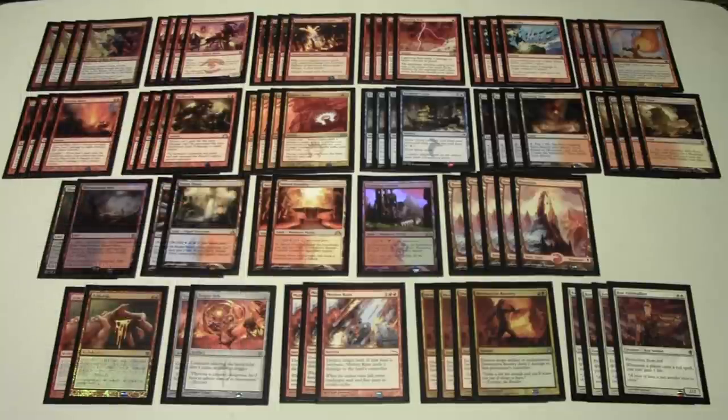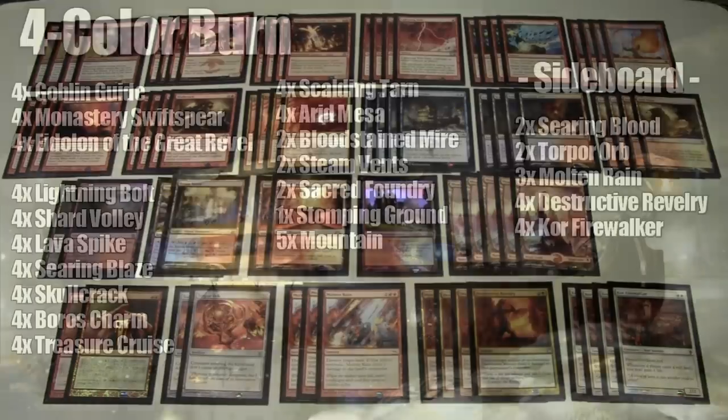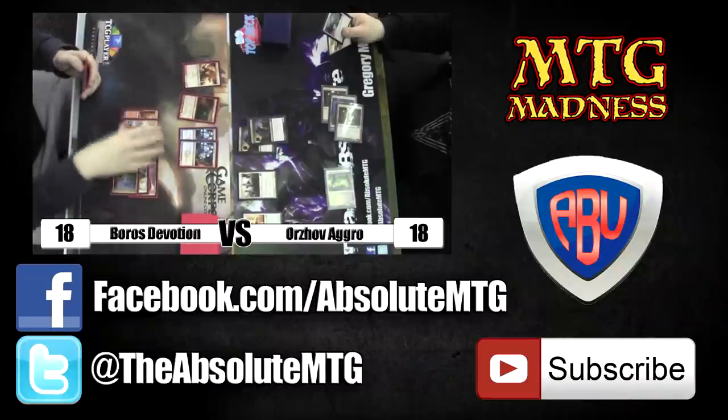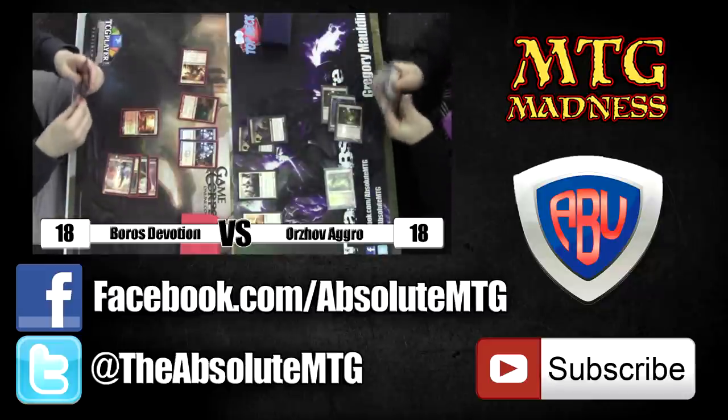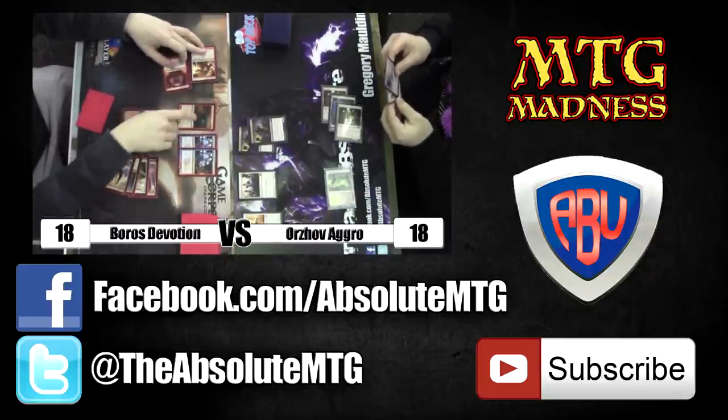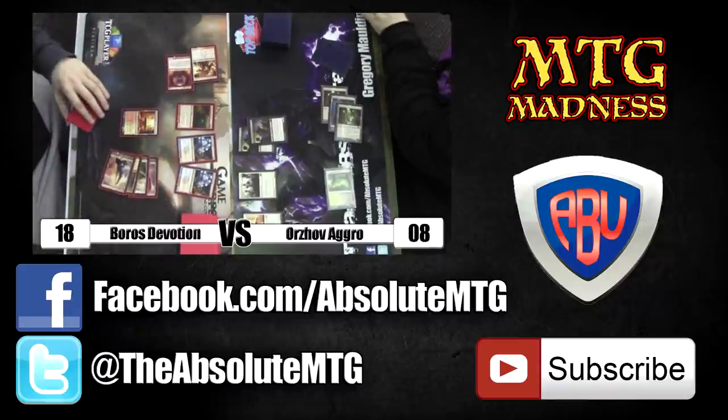That's our deck tech for four color burn — the greedy alternative to mono-red burn in Modern. It's a really sweet deck and not the easiest to afford with the fetchlands and dual lands, but if you can build it it's definitely a lot of fun. Highly recommend trying it even on Cockatrice. If you enjoyed this video, please thumbs up and subscribe for more Magic: The Gathering content. Also check out our sponsors MTG Madness and avugames.com. Until next time, peace out!